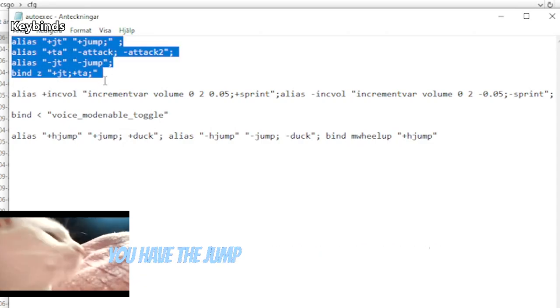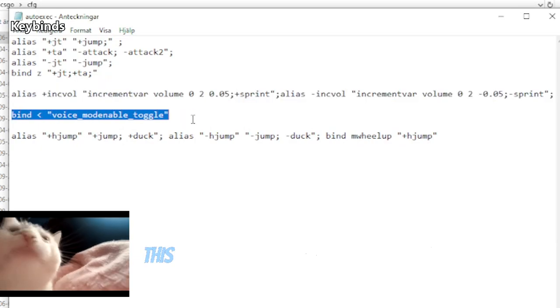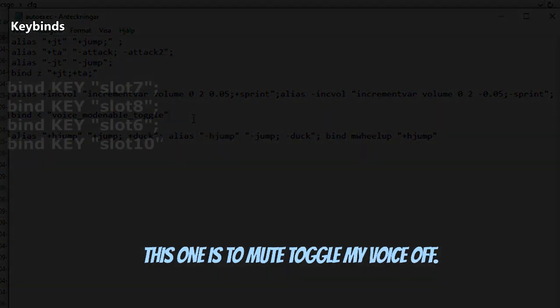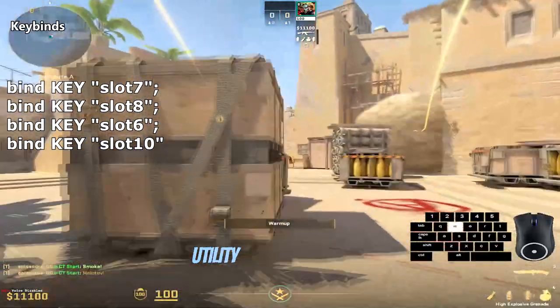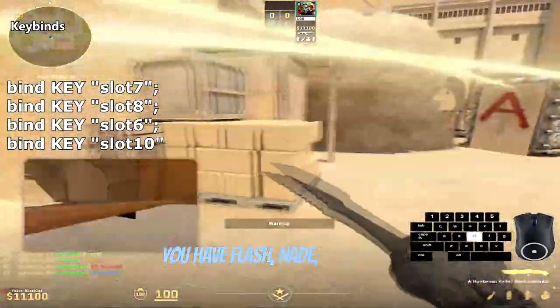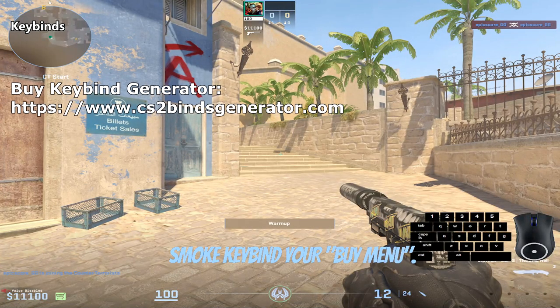You have the jump throw. You have the shift bind. This one is to mute and toggle my voice off. I also have a key bind for every utility — you bind it like this. You have flash, nade, molotov and smoke. Key bind your buy menu.